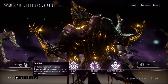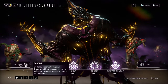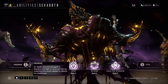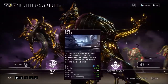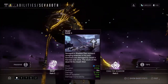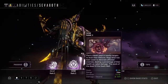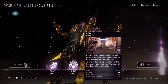Sevagod's passive ability: on death, become Sevagod's Shadow and fight to resurrect him by collecting the souls needed to rebuild his tombstone. His first ability, Reap: Sevagod's Shadow flies outward, ravaging enemies in his path. Survivors are damaged by Death's Harvest over time, and the souls of the dead fill the Death Well.